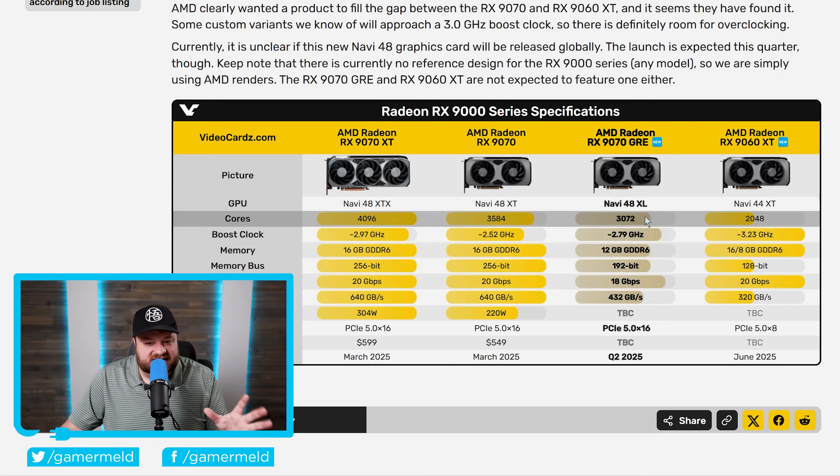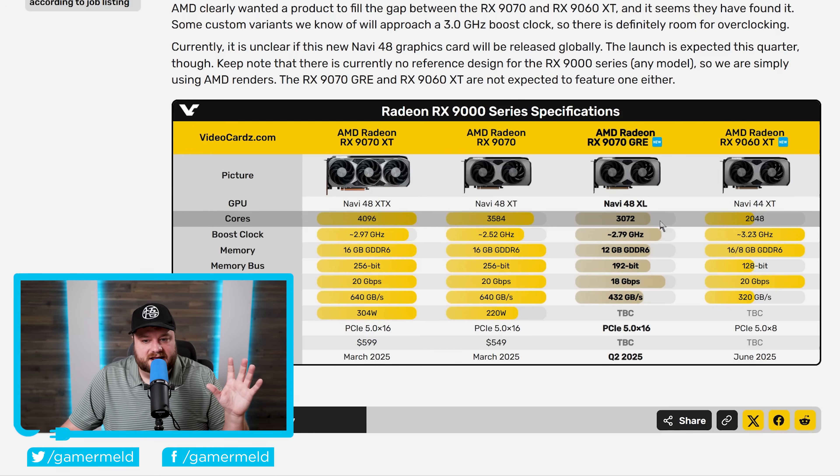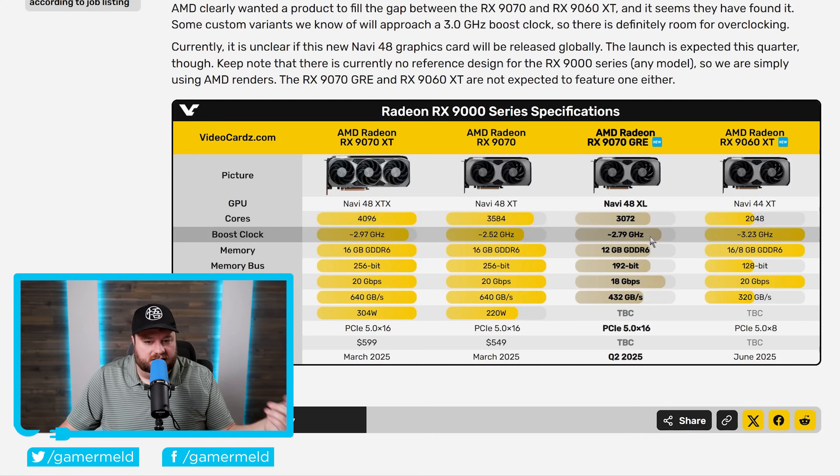This all really seems to come together — yes, it is less cores, but it's not anywhere near the drop in core count you see with the 9060 XT. It then has better boost clocks to better compensate for that. Basically, this bad boy is seriously gearing up to be potentially one of the absolute best GPUs in terms of price to performance out there.